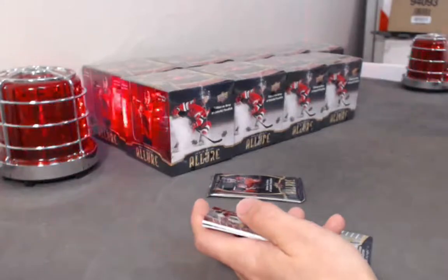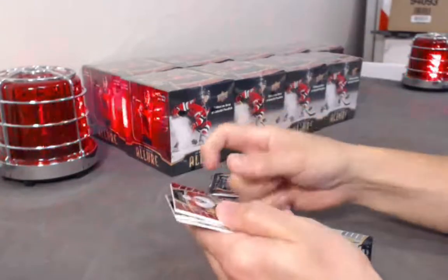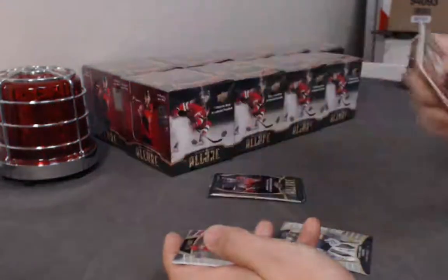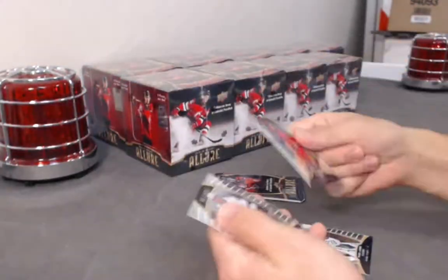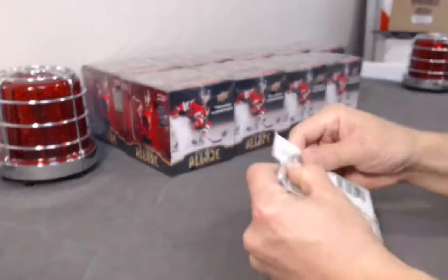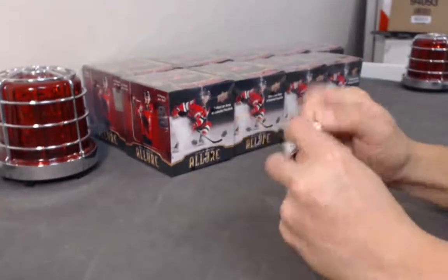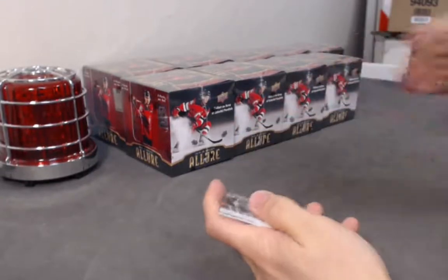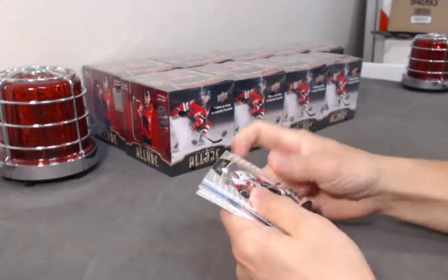Top 50. Nice. Jake Gunso jersey. Base base. Nice — that's a nice Eichel. Congrats, Kelly.